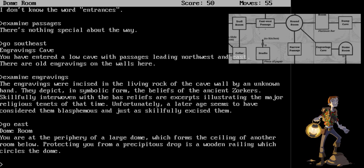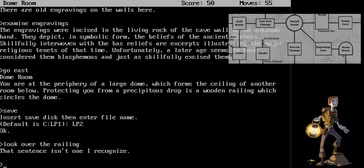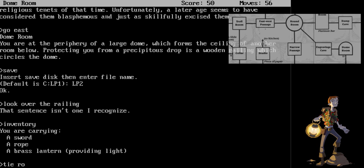We will do LP2. And we will look over the railing. Let's look at my inventory. I am carrying a sword, a rope, and a brass lantern. Tie rope to a railing. The rope drops over the side and comes within ten feet of the floor.